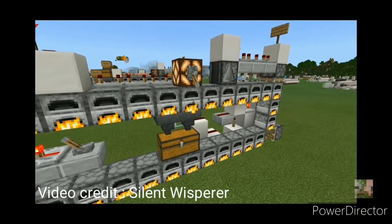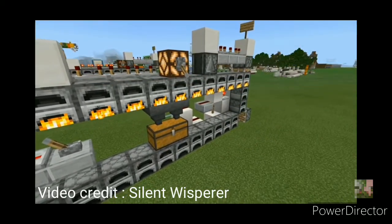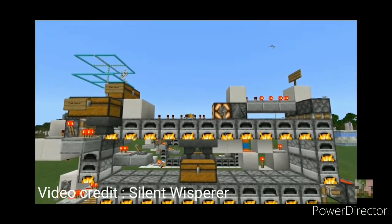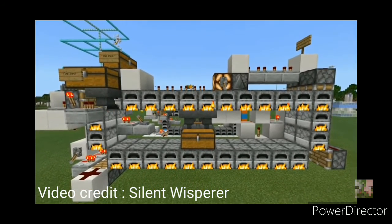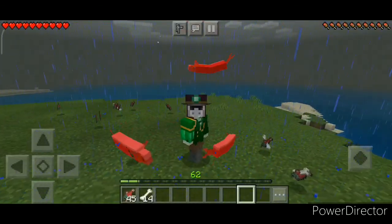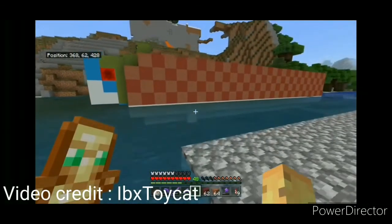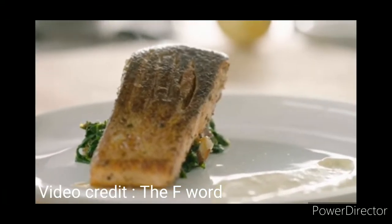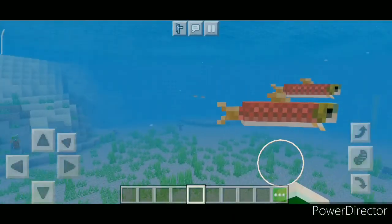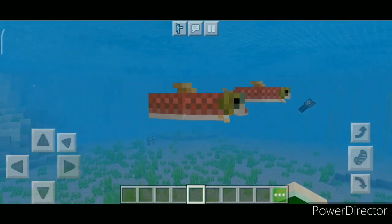The ability to move tile entities — or in simple words, being able to move any block that has any sort of inventory to it. This includes barrels, chests, hoppers, droppers, dispensers, brewing stands, basically any block that has any sort of inventory to it, including furnaces, blast furnaces, smokers, etc. As long as you can put stuff in it and it stays in there, it's a tile entity.